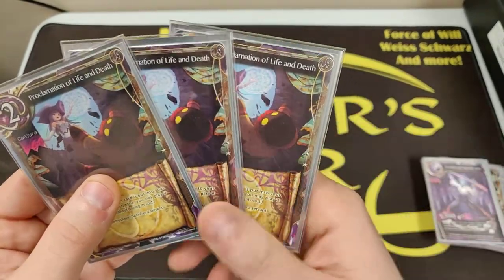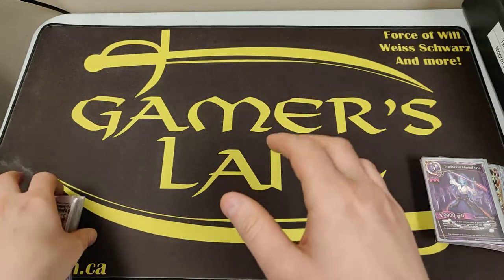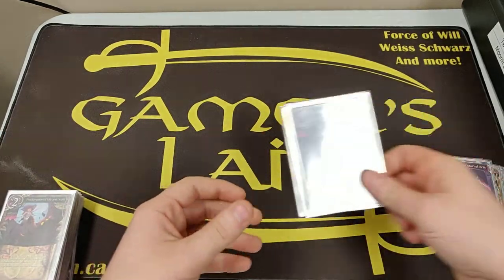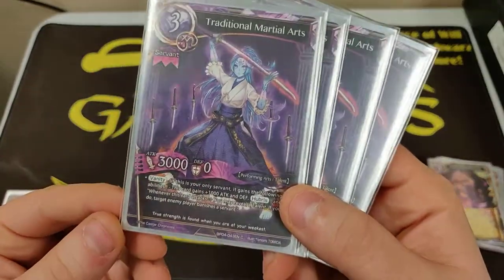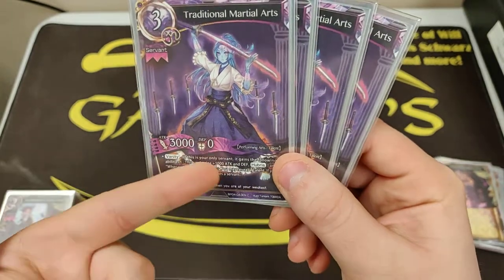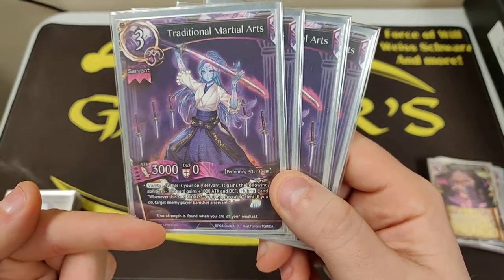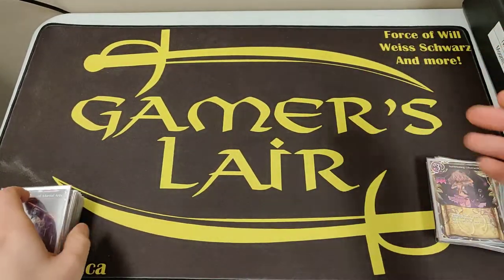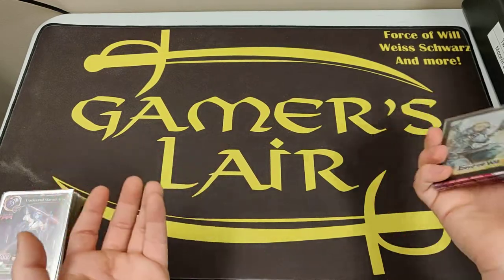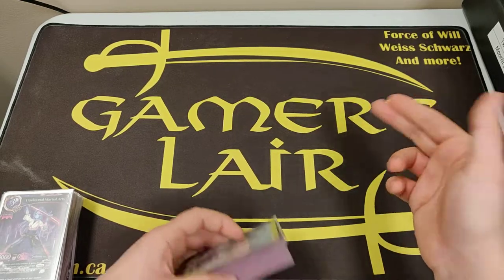We've got three Proclamation of Life and Death. Generally this is one of your few breaks, one of your few ways of countering early game aggro — you want to use that and make them get rid of a creature. Not super good when cast from hand, but Rioula can filter it out. We also have Traditional Martial Arts, another talent. This one gains extra abilities based on Vanity — whenever it attacks, you reveal a talent, and if you do, your opponent has to banish a servant. Really good — it's guaranteed removal while you're poking with Hubris, so you can still clear creatures off your opponent's field.